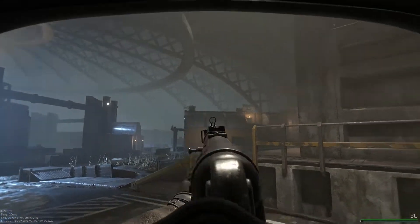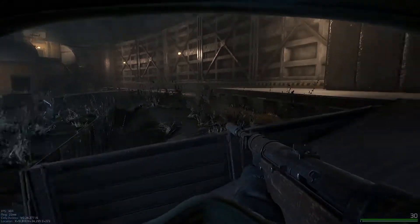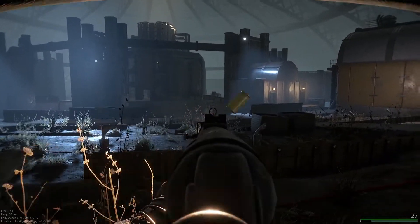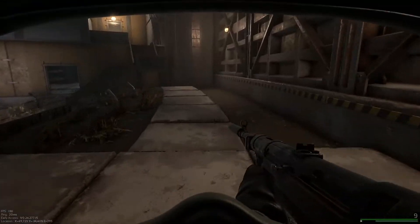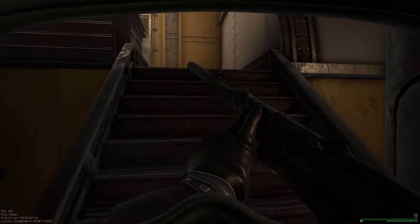Now what you want to look for is the building with the turrets on top of it — this one does not have turrets. Then you just want to go up the stairs to the second floor, and that's where the vault's at.